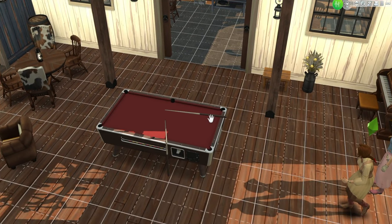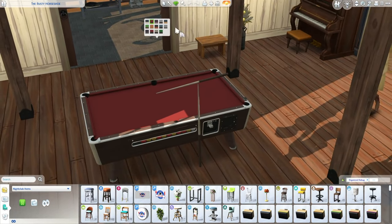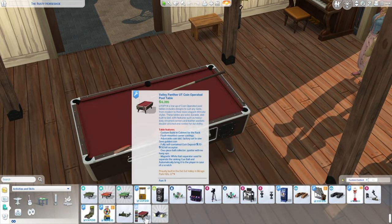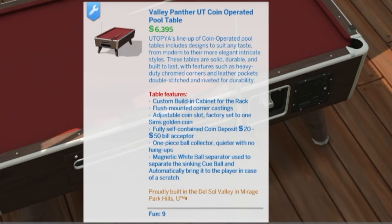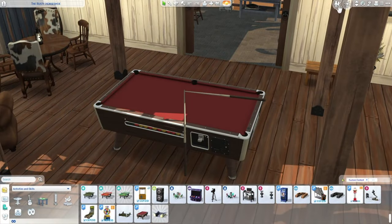I think this is actually the most detailed gameplay object mod that I've downloaded. We'll actually see those animations in a bit. But here are all of the colors for it. There's a lot of them, so that's pretty neat. You can fit it into various settings, including the classic green. And I just want to show you the object description — you can find it under recreation in activities and skills. It outlines the features and all that. It even has a little bit of lore saying that it's proudly built in the Del Sol Valley in Mirage Park Hills. That's near the starter neighborhood in Del Sol Valley from Get Famous. I wasn't expecting that.